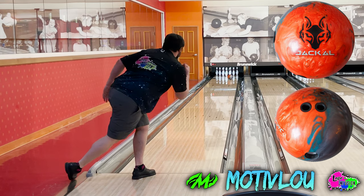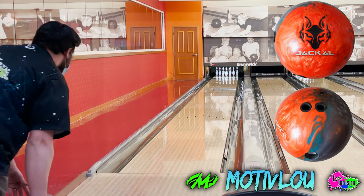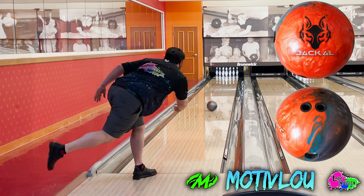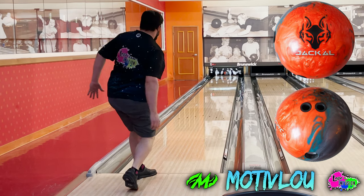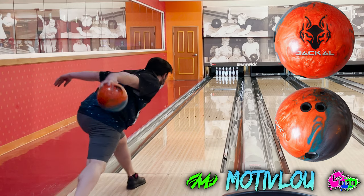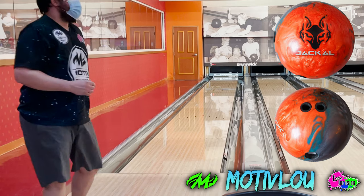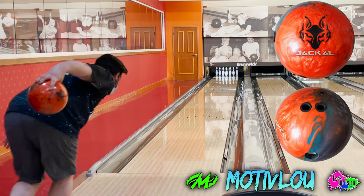A lot of times on the fresh, if there's a lot of friction to the outside but a higher amount of volume, these asymmetrical pearls can be a really good option. When building a six ball arsenal, you want balls that are extremely versatile. Because I use this big pearl in so many different situations, I usually keep it at a 4000 grit — enough surface to throw on the fresh, but not so much that I can't shape it when I need to.